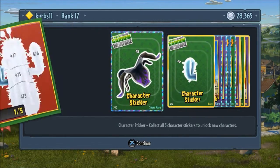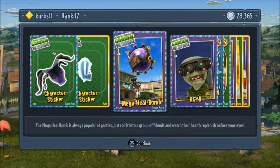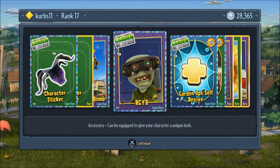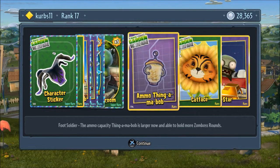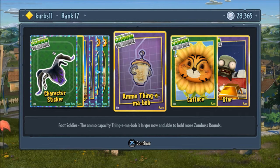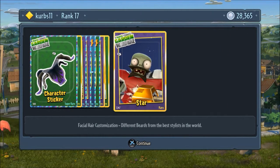One out of five on the hot rod Chomper, one out of five on the power cactus. Mega heal bomb! The mega heal bomb is always popular at parties — just roll it into a group of friends and watch their health replenish before your eyes. R-G-Y-B, R-G-Y-B — red, green, yellow, blue. Garden up sell for five times five, goop shroom times five, ammo thingamabob, cat face, and star.